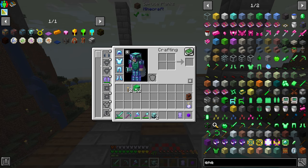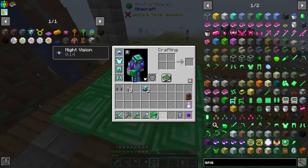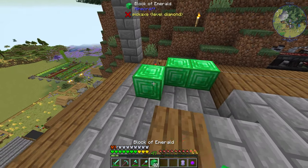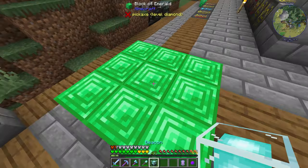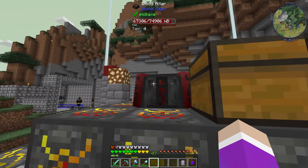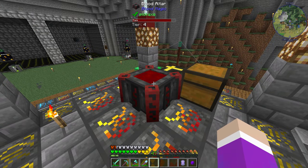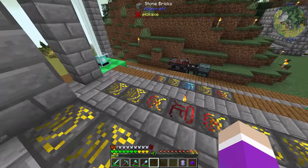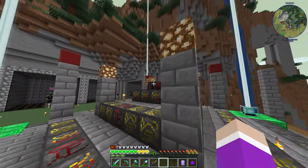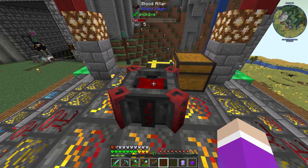I'll take off these ear defenders since I'm not anywhere near my diesel generator anymore so we don't have to worry about being deafened by the sound. One more set of emerald blocks and we can put down our beacon. Is this going to become a tier 5? It's tier 4 — oh wait, I forgot I need to fill in these blank runes. There we go — does it become tier 5? Yes, tier 5! Wait, why did it change to 103 buckets?